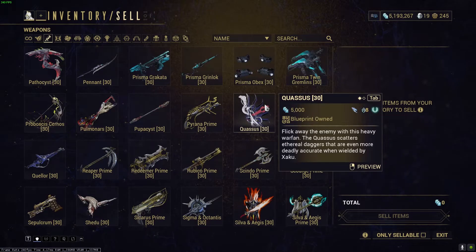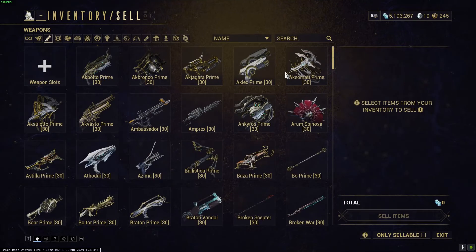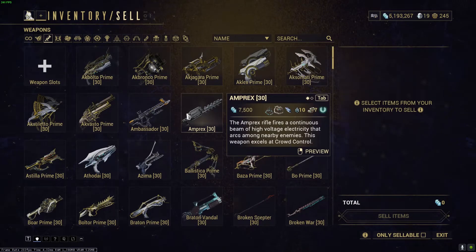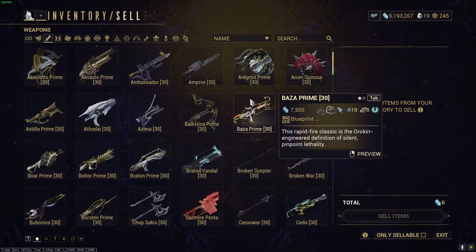You'll get to a certain point where you were trying to save on slots and you'll realize, 'Oh, I can't make the Aklex Prime because I got rid of one Lex Prime.' I'm not even sure if it takes two, but it probably does. There are several instances where that happens in Warframe — I can't remember every single one, but there were a ton of them.